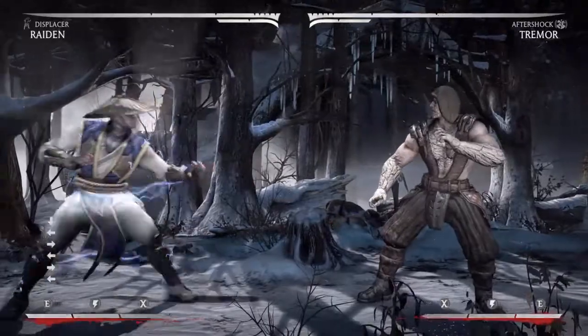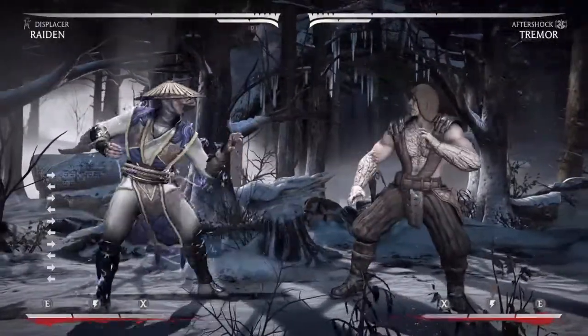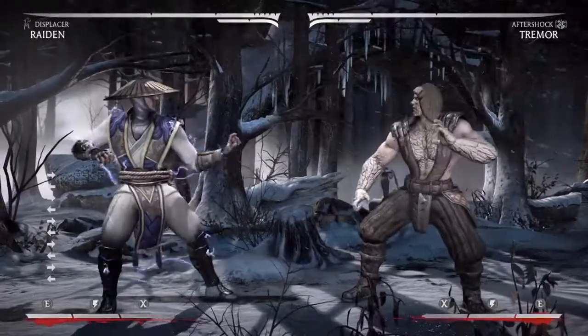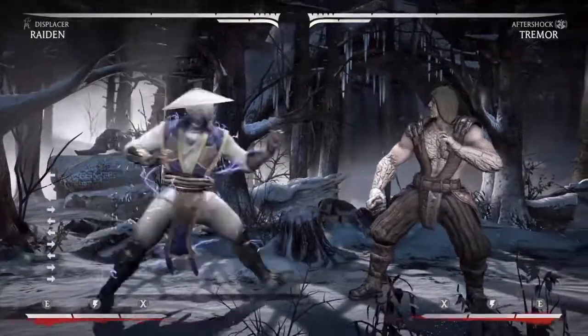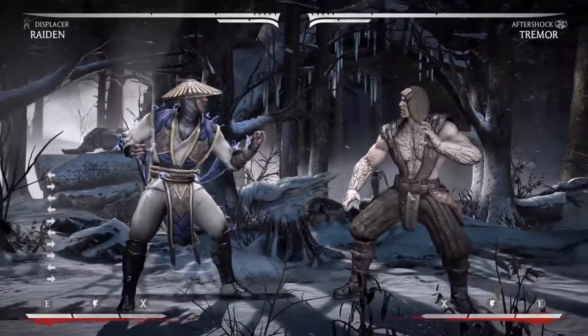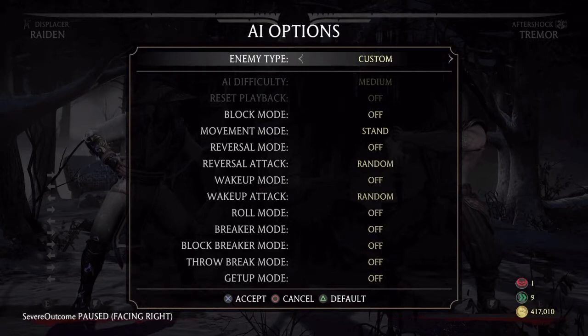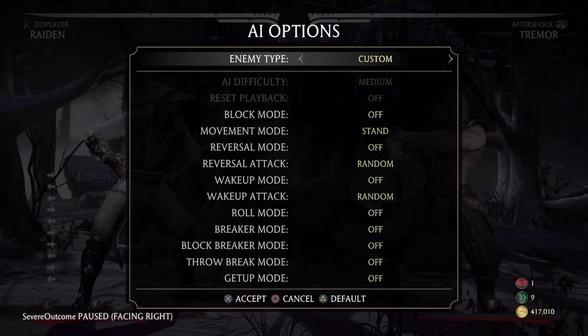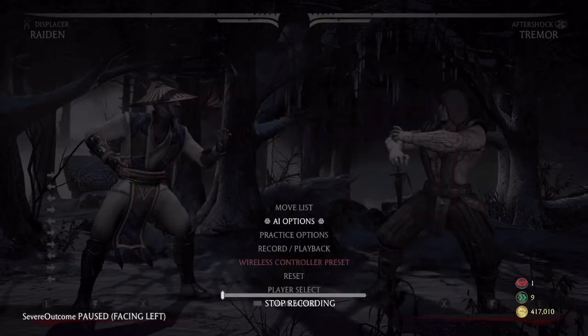In this video I'm going to show you guys how to deal with the armor situation with Raiden, particularly Displacer Raiden. For those of you who don't know, they patched all armor launchers so you can no longer launch your opponent for a combo after an armor attack. But today I'm going to show you that Raiden can still armor through and go for a combo. We're going to set Tremor up to do his forward 1-2-1 overhead combo and then armor through.